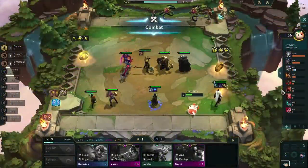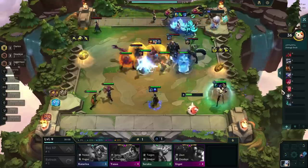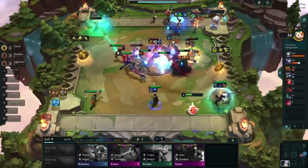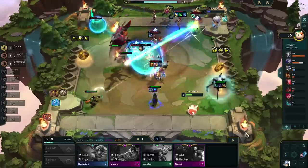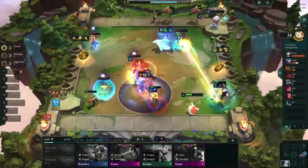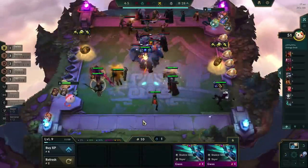Our second bug is a bit more known, but I still wanted to cover it. Since patch 13.15, Morello can be applied with physical damage to make the item more flexible. Compared to Sunfire, the item had it a bit rough so far, so the option of giving it to a unit like Ashe, who can apply it across the board, is nice. However, not every unit in the game can currently benefit from this new interaction.